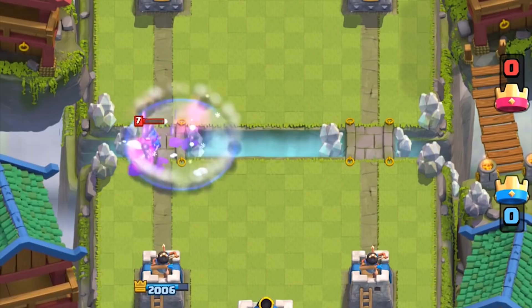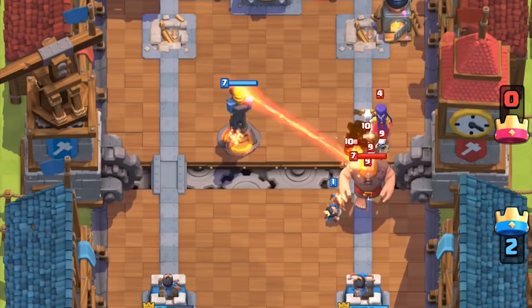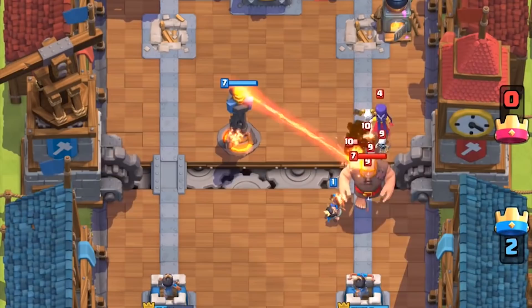Friendly matches with a clanmate would be a good idea to practice. If it's too hard to pull off, Ice Golem and Fire Spirits will be more reliable. We hope you can learn from this video and apply it in very creative ways. Big shoutout to Prentice from OJ for helping with the Log tech.